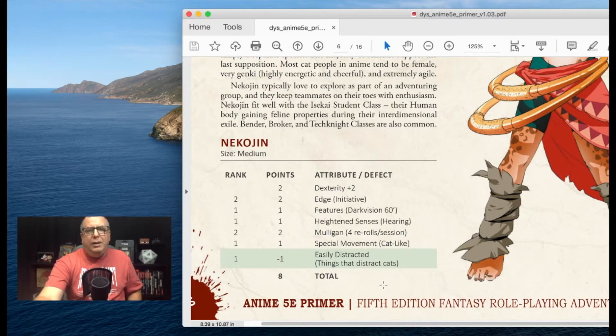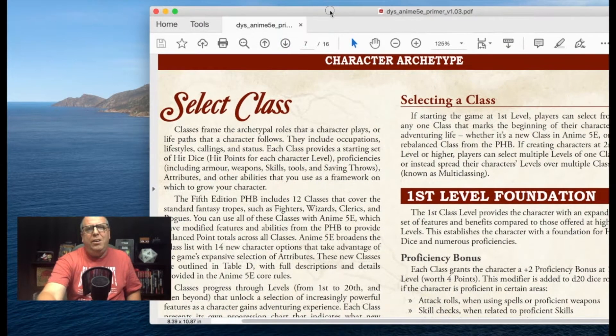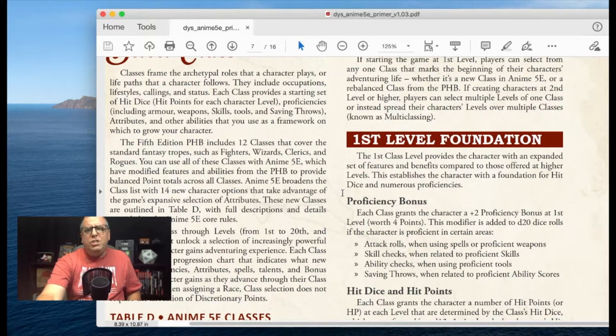Let's go ahead and continue on to the classes, which are also very, very cool stuff. You get proficiency bonuses — each class grants the character a plus two proficiency bonus at first level, worth four points. This modifier is added to D20 dice rolls if the character is proficient in certain areas: attack rolls, skill checks, ability checks, saving throws, et cetera.